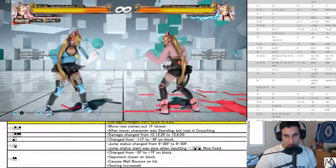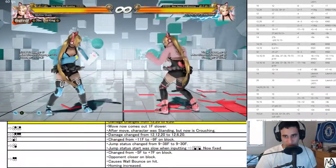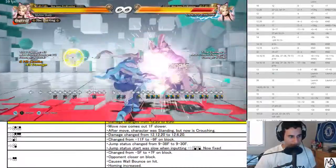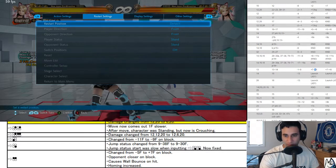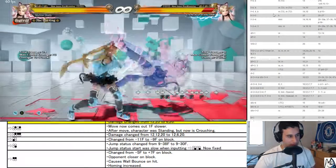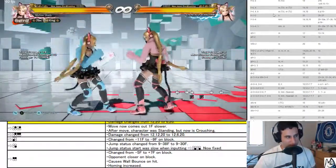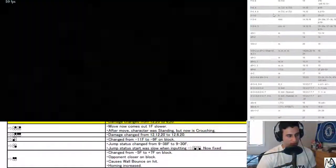Forward, forge jump state changed from nine to four — they nerfed it. Jump status start was slow when inputting, now fixed — so that's a bug change. I don't know if they needed to change this, it doesn't seem like one of those things that was used quite a bit. On top of which, it put her back turn to negative if I recall correctly — four four four, negative and back turn. And if you back turned out of it then you put yourself in a worse situation, so this wasn't that great of a move to nerf. But it was good — it starts up a lot and it's jump frames for most of it, so if you make a hard read you're rewarded for it.